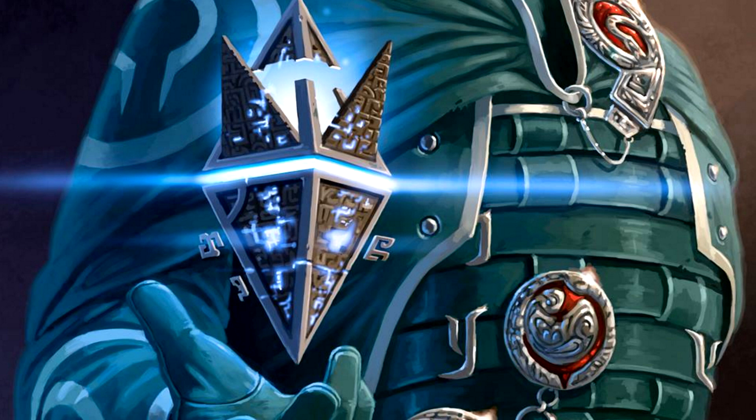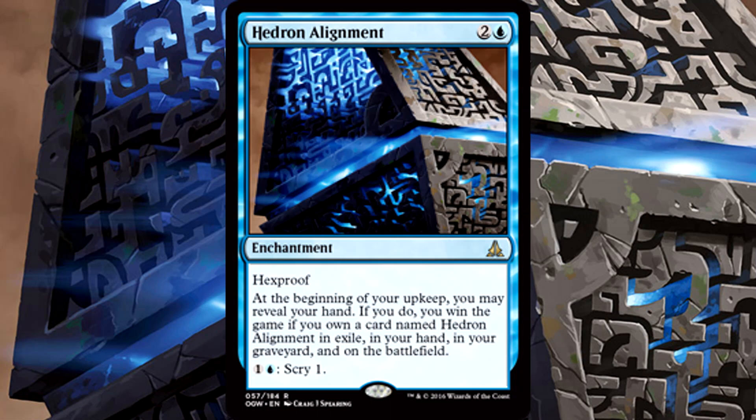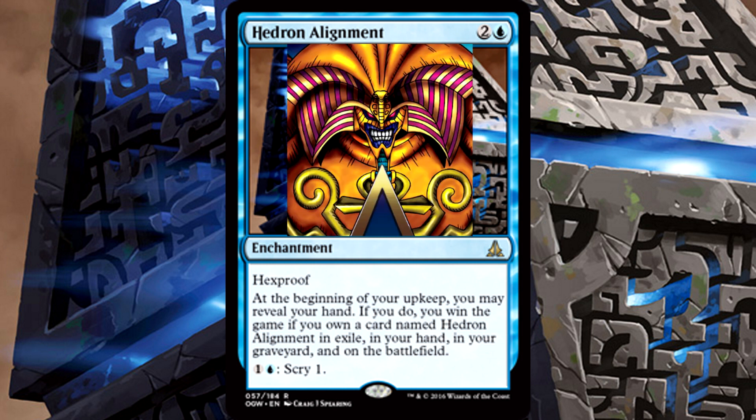Hold on to your butts, it's about to be a bumpy ride. If you enjoy this deck tech and want more like these in the future, be sure to hit that like button — it helps out a lot. Everything begins and ends with Hedron Alignment: three mana for an enchantment with hexproof and the ability to scry for two mana. Then the trigger — at the beginning of your upkeep you may reveal your hand, and if you do, you win the game if you own a card named Hedron Alignment in exile, in your hand, in your graveyard, and on the battlefield. For all intents and purposes, this card is our only win condition.